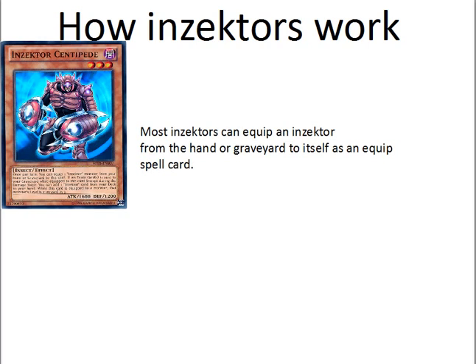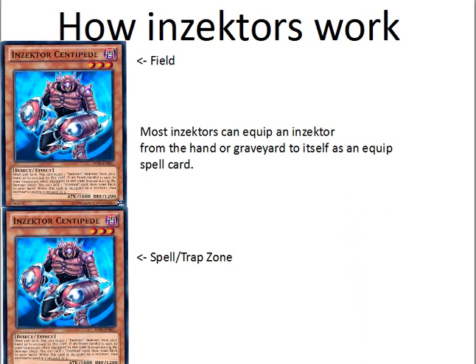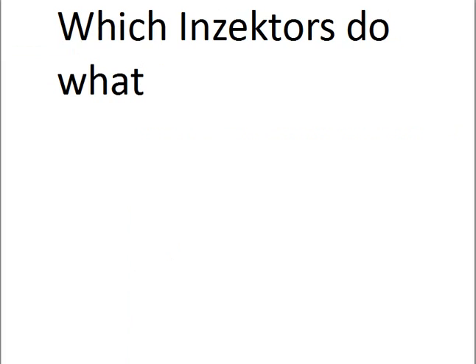Here's how they work. Most Insectors can equip an Insector from the hand or graveyard to itself as an equipped spell. So if you have another Insector Centipede in your hand, you can equip it to your Insector Centipede on the field. There are actually way better things you could equip Insector Centipede with, but we'll go over them.